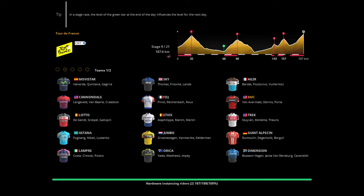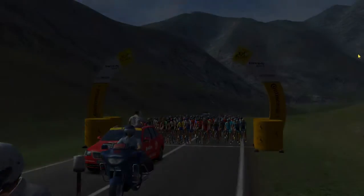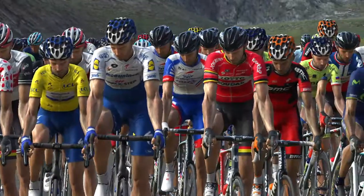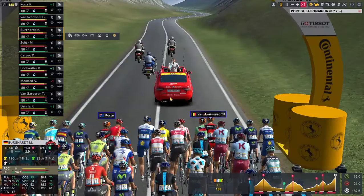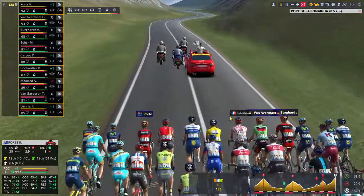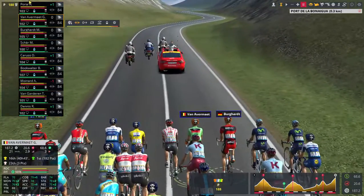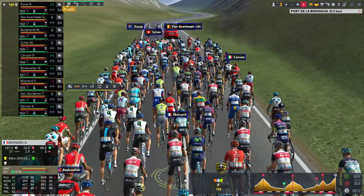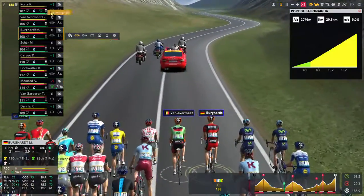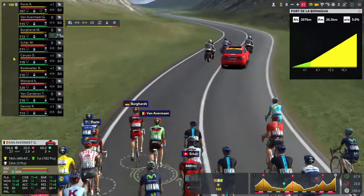We might put Van Avermaet in the breakaway if possible, and then just protect Port — that's all we really care about at the moment. Maybe we'll get some stage wins. Dennis can go for some of those, but otherwise we're just keeping our cool at the front. There's Mr Van Avermaet in his green jersey. We'll get Moynard or Burkhart to protect Port — this is quite a hilly course.